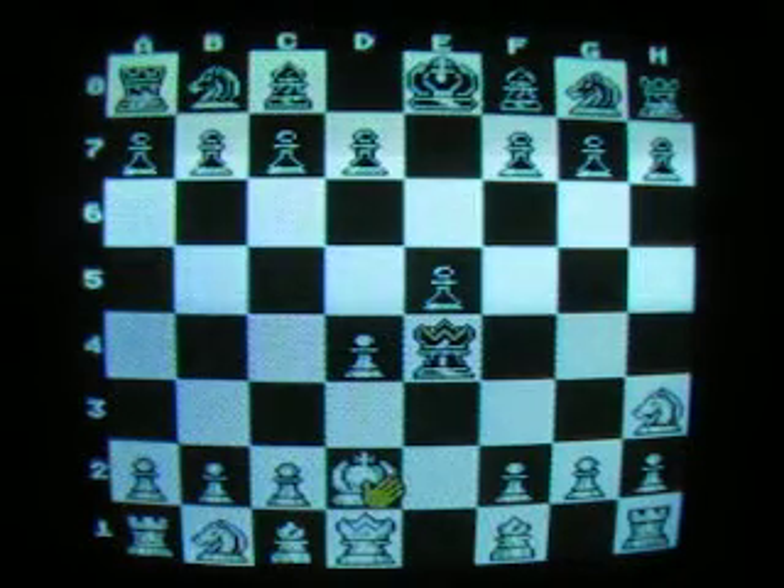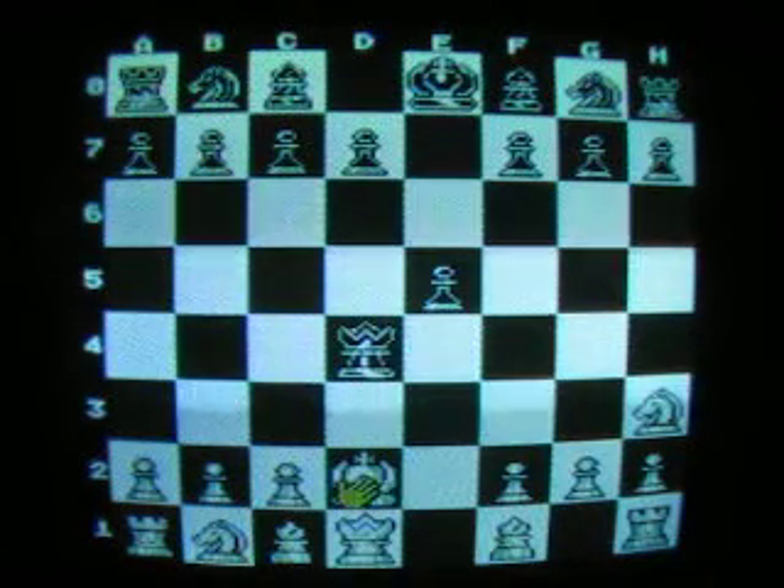I'm going to pawn up here to E4. Move to E5. D4. He just moved his King down there. Move my Knight here to H3. He's got rid of one of my pawns. Move my Queen down here to D2.